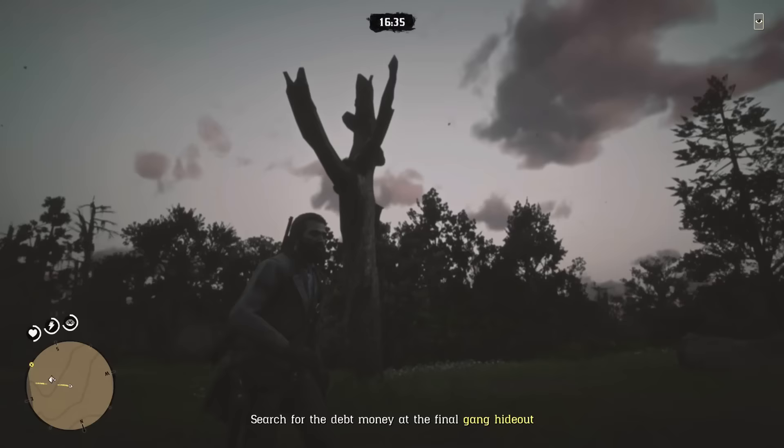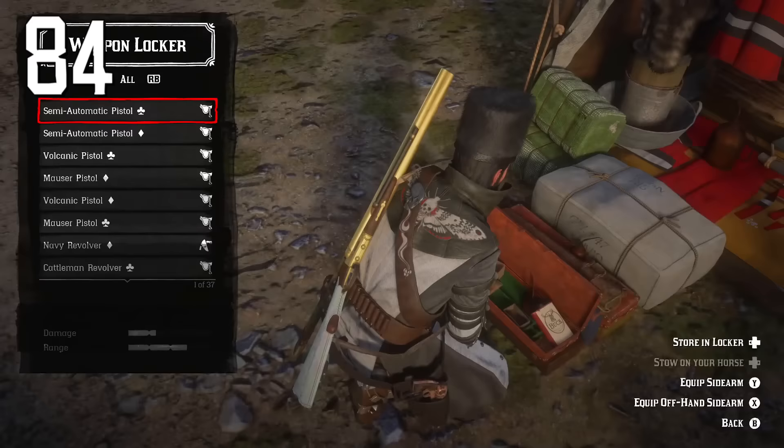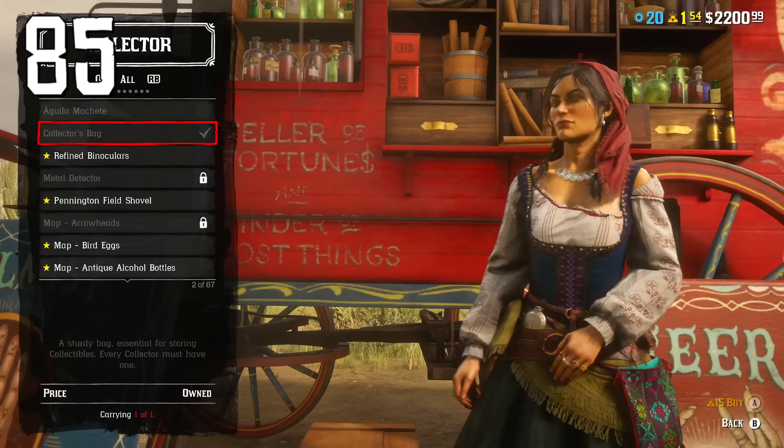Use the Varmint Rifle or small game arrows to get collectable bird eggs from trees. You can also put weapons you never use into a weapon locker, which you can buy for your camp from Cripps if you have the trader role.